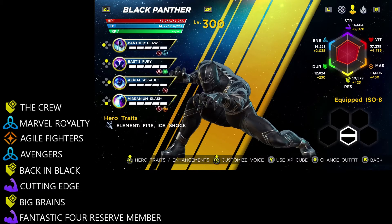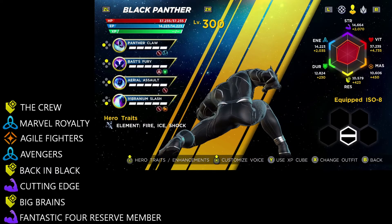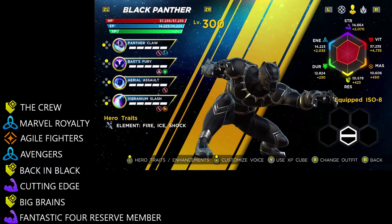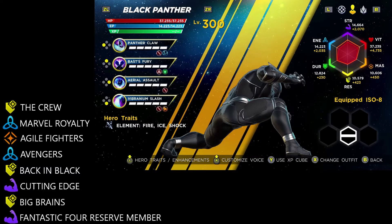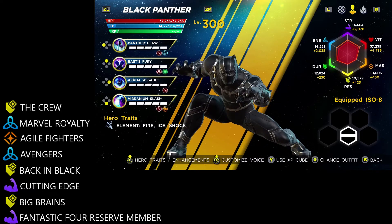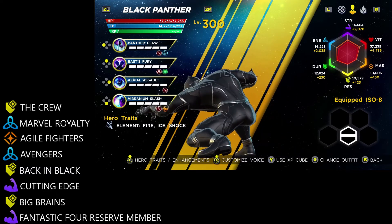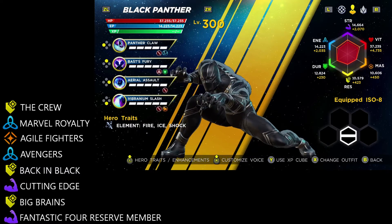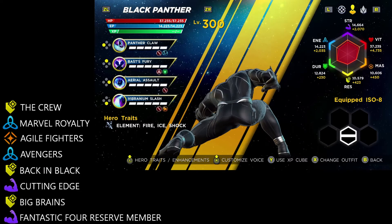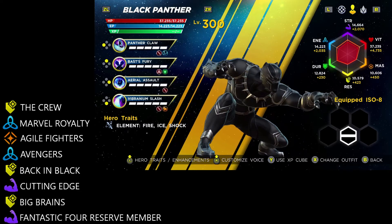The third criteria is actually the lone criteria in its class — that being the mastery increase in the Agile Fighters series. You can probably guess who falls into that type of category. The mastery will allow you to deal additional damage from your abilities and synergies as you go about attacking, so those can be quite handy to have on hand. And last but not least, we have the strength mastery increases found with the Cutting Edge synergy and the Fantastic Four reserve member synergy. The strength attributes will benefit any brute force attack that you are sending out as a member of your team.